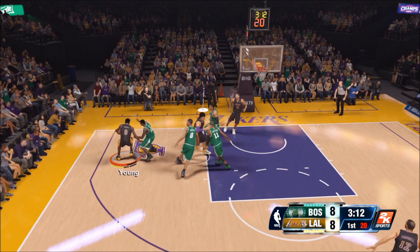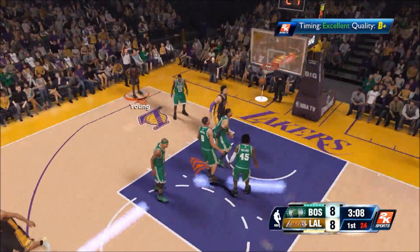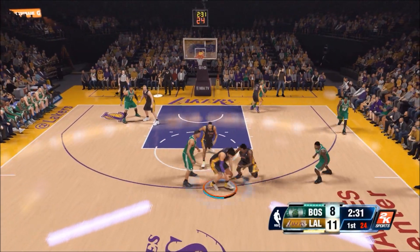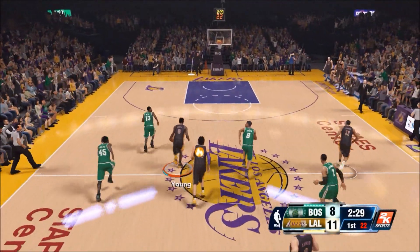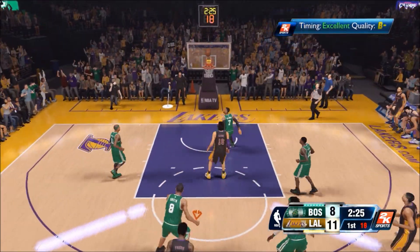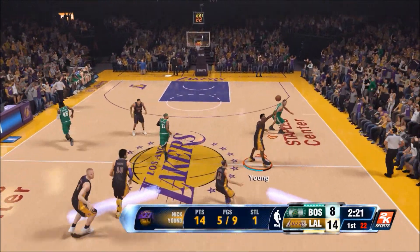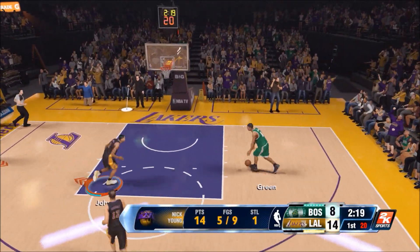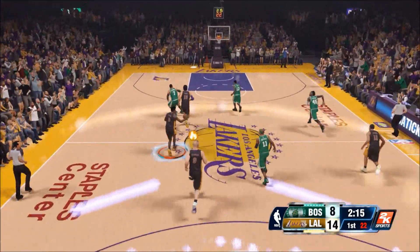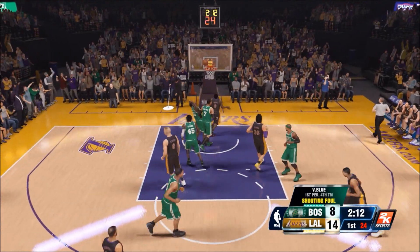I remember a long time ago, in one of my 100-point challenge videos, I was talking about how the opponent I was playing was probably the worst 2K player in history. But I think that crown now goes to the opponent I'm playing right now, controlling the Boston Celtics. Jeff Green with that layup — I can't tell if I blocked it or he just sucks that bad.